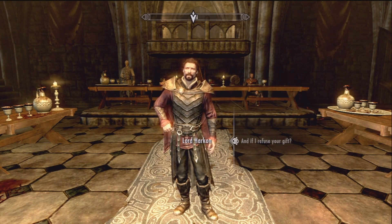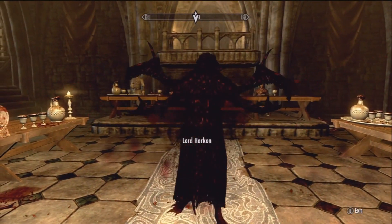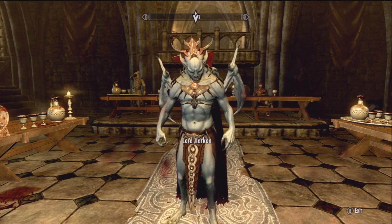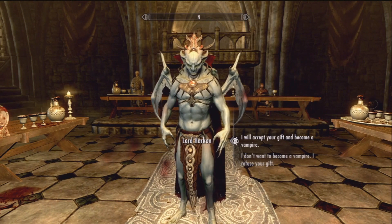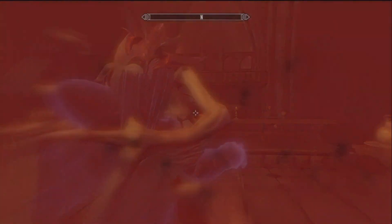Now obviously when you start the Dawnguard quest, you start serving the Dawnguard — everyone starts like that, you don't really have a choice. But as you finish the Awakening puzzle and the vampire comes out of the tomb and she wants you to take her back to her home, then you get the option to choose whether you want to be a vampire or a werewolf.